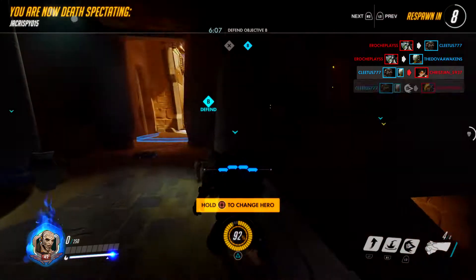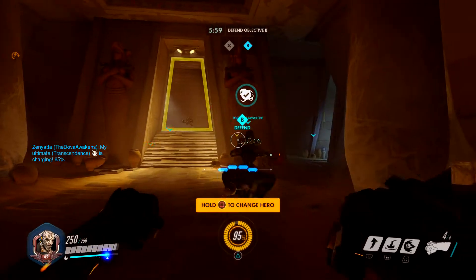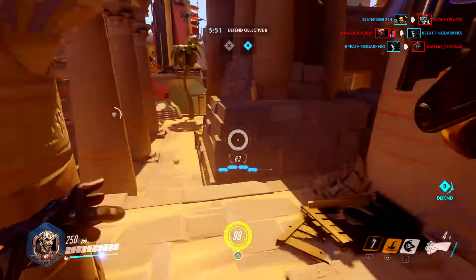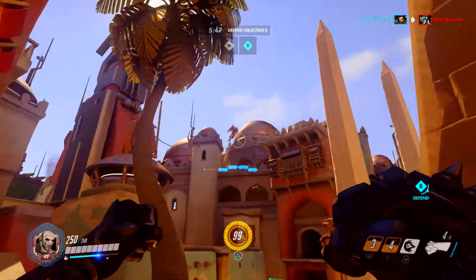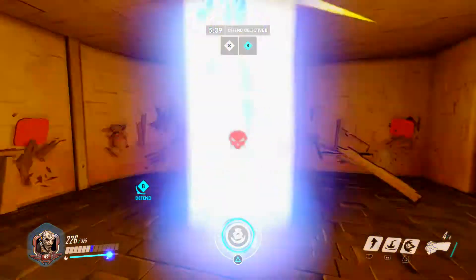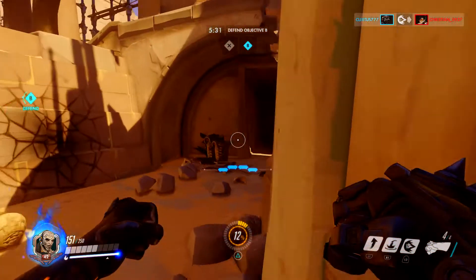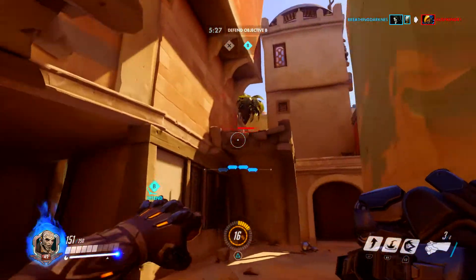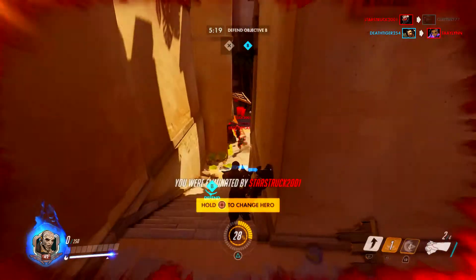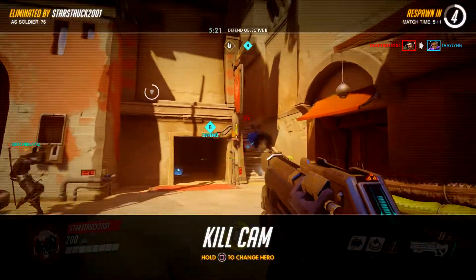Another thing I feel got nerfed heavily: after the closed beta where some people got to try Doomfist, his shotgun arm — his primary fire — was absolutely insane. You could snipe somebody with it, that's how concentrated and good it was. Since the release of Doomfist, I feel like they've nerfed it to where it's more spread out and does less damage over distance. I feel like they need to go back to how it was. Doomfist's shotgun arm either needs a quicker regen, a higher rate of fire, or more damage output. Upgrading the DPS on his primary fire should help with some of his survivability.